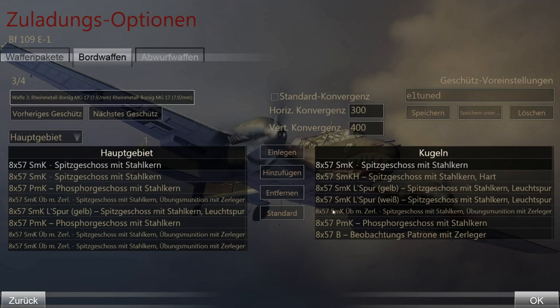Now let's take a look at the different kinds of ammunition and what they actually are, and I will show you some clips where you will see the effects of each kind. First of all we have the SMK — Spitzgeschoss mit Stahlkern. This kind of bullet is just a pointed bullet with an iron core, and it is more or less a completely normal kind of ammunition. Right here we are in the mission builder. This is a mission edited by Pity — he just spawned in a Spitfire and we can test our ammunition.